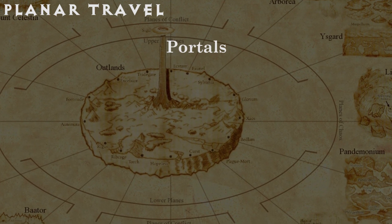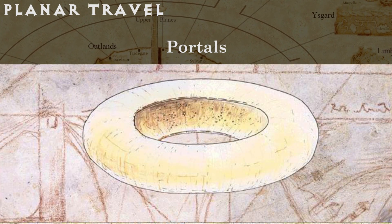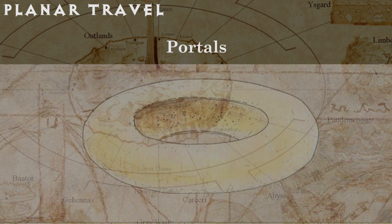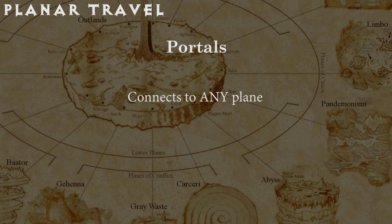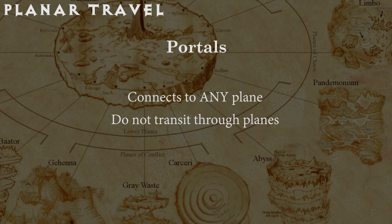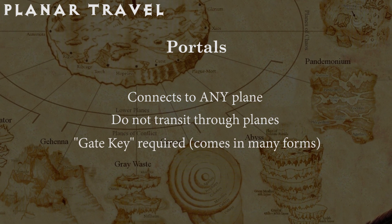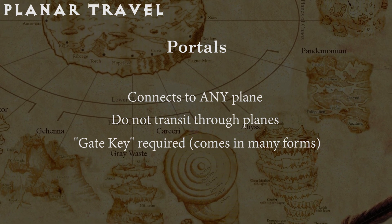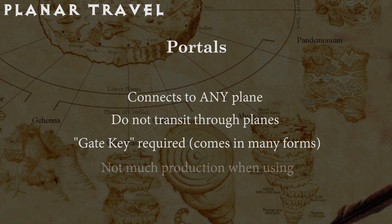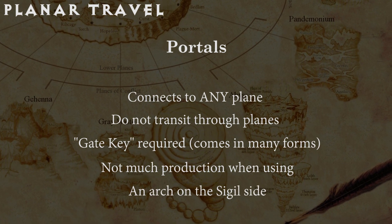Portals are pathways to and from the massive city of Sigil, also known as the city of doors. Portals can connect to any plane at any point. They don't technically pass through any other plane — it's like a point-to-point teleportation. They require a special gate key; the key can be a word, an action, or an object. And once activated, there's usually just a flash and a crackle. But on the Sigil side, they often look like an arched doorway.